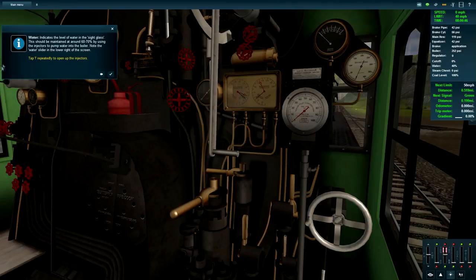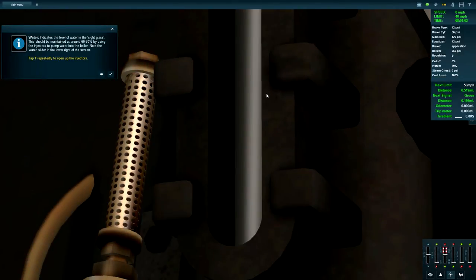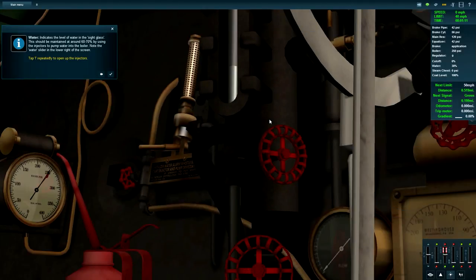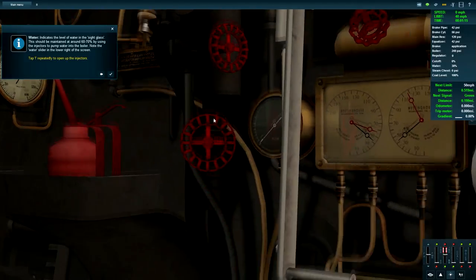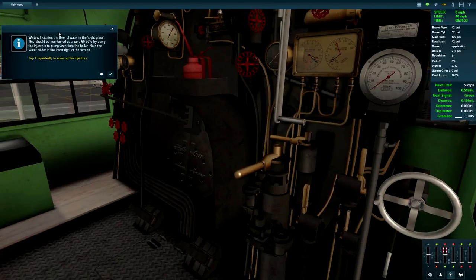The boiler is at 251 PSI. Water indicates the level in the sight glass - this should be maintained at around 60 to 70 percent. I think that's the sight glass. We should keep the water at around 60 to 70 percent using the injectors to pump water into the boiler. Press I repeatedly to open up the injectors. I'm going to keep the injectors at full and keep an eye on that.